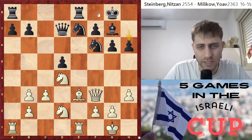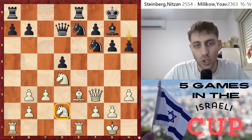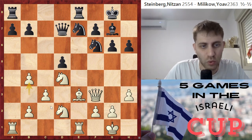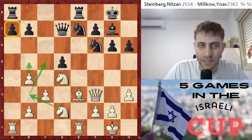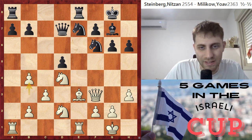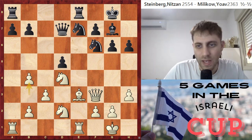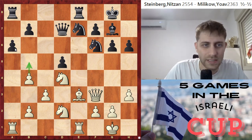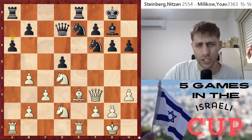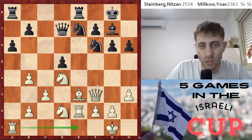Of course Bh6 is losing because of Bxh6, Qxf6, and Bd2 - don't forget the knight on d2 is under attack. So we play b4, and I think this was a clever move with the idea of maybe playing the knight to b3, then c5, also maybe pushing b5, and the pawn on a7 will be weak in the future. Also the b4 pawn - everything is under control. You can see all white pieces are controlling the board - only the pawn on b2 is not defended. He plays a6, a good move because b5 was a threat. Now the rook will come to c8 or d8.